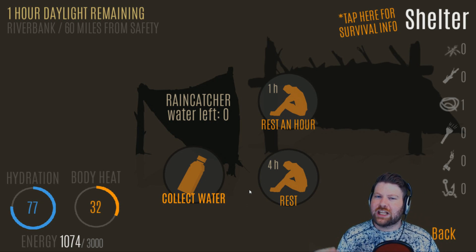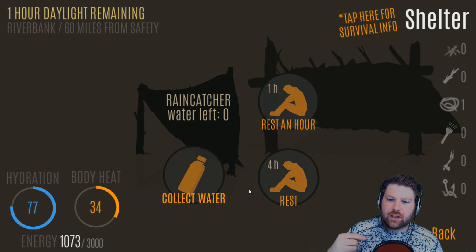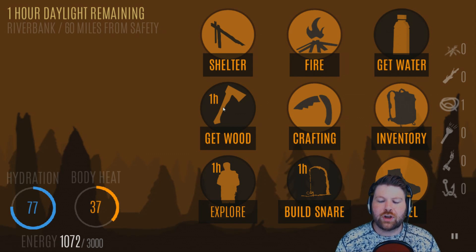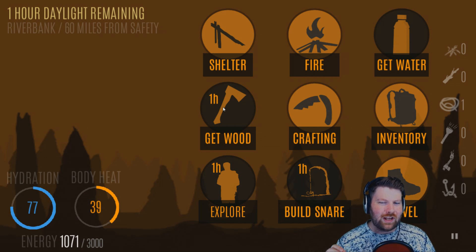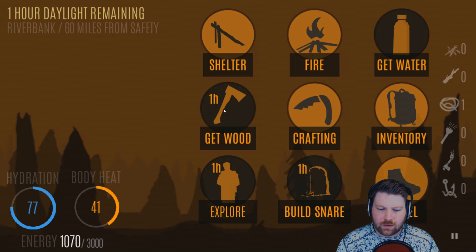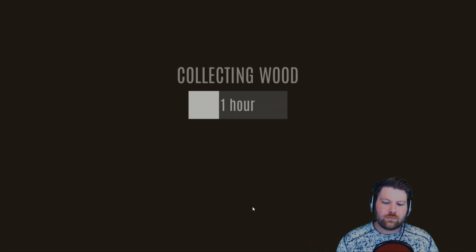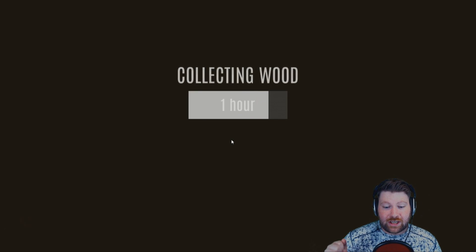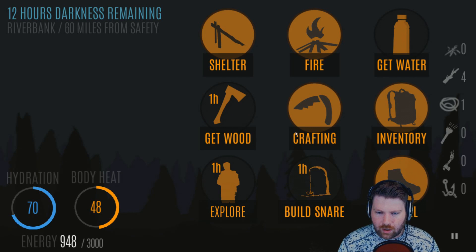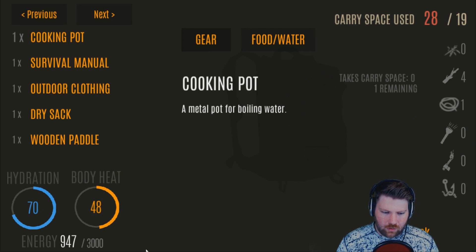Every single time you go to a new place, build a rain catcher and get it off your person immediately. That way when you're traveling, gathering wood, or doing whatever — if you travel, build a snare, explore, get wood — you never tear your trash bag because it's not on your person anymore. I don't know if that's an exploit or not, but it's just a little strategy. Second of all, gather wood — if you have the axe, boom, you collected three wood.